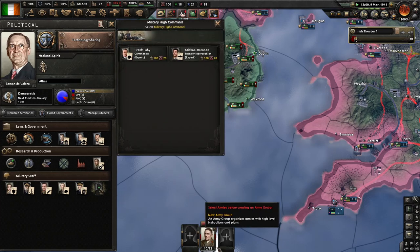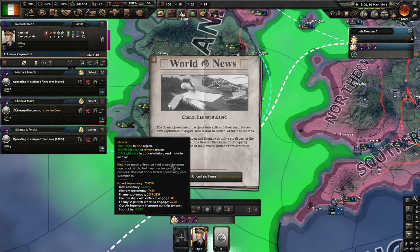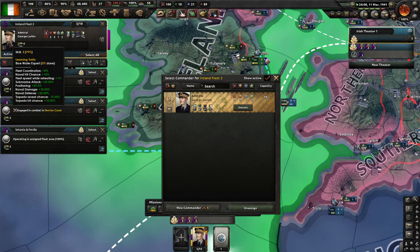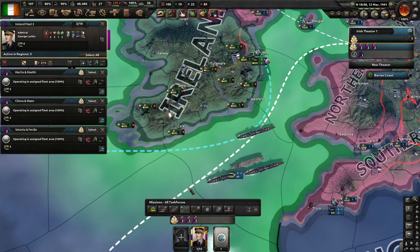We're not in too bad shape right now. We're about 70–80% of the way to becoming an advisor.